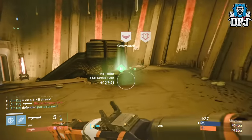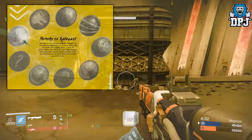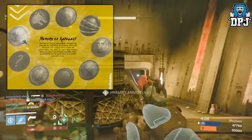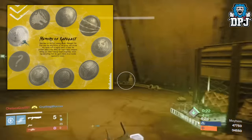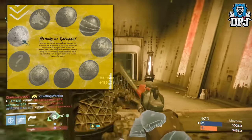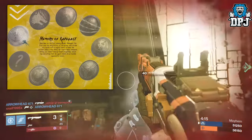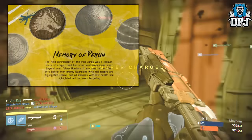There are eight new artifacts — let's take a look at what they do. The first is called Memory of Radagast. Once equipped, it allows players using a heavy weapon sword to reflect basically all incoming fire, from sniper blasts to rockets, in the Crucible. Imagine the fun you can have reflecting an enemy's rocket back into them — absolutely crazy.